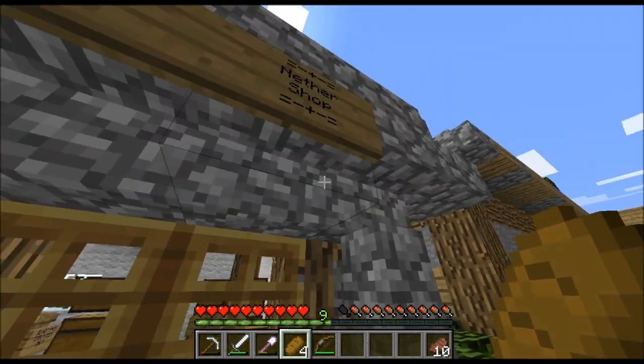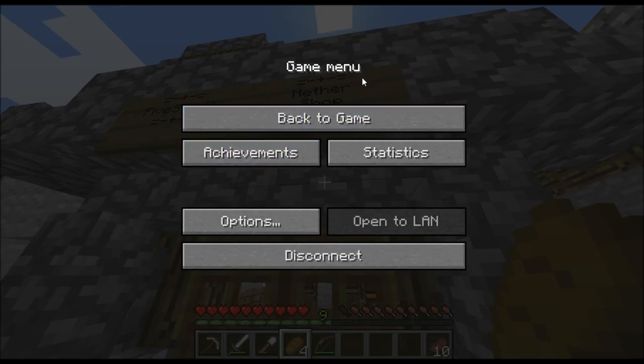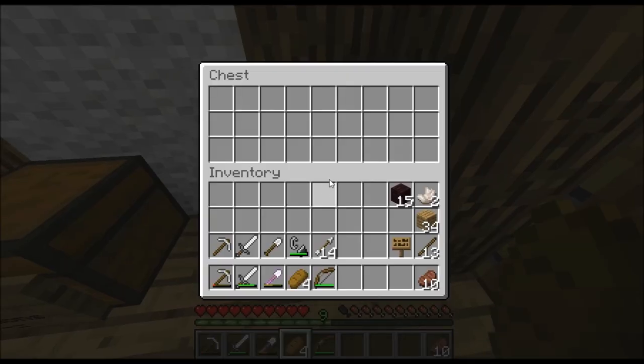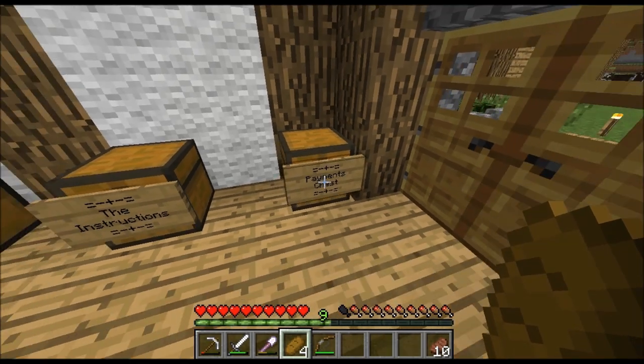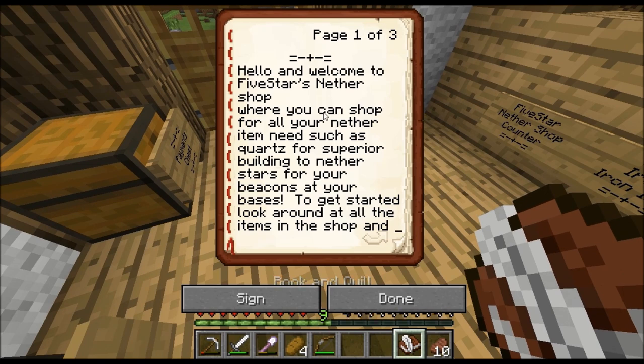We're at spawn, so let's check out Five Stars Nether Shop. When you go in here, to your right you have the payments chest. Nobody bought anything yet because it's only really me and Gabe — everybody else is inactive. We got the payments chest and the instructions, which I just did last night. It says 'Hello and welcome to Five Stars Nether Shop, where you can shop for all your nether item needs.'